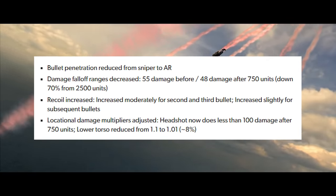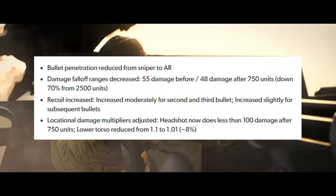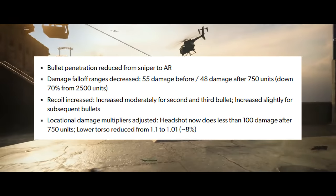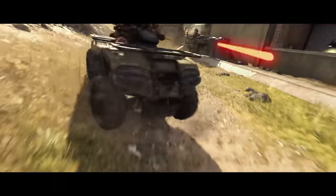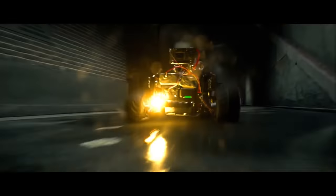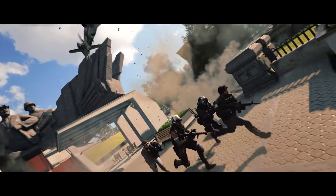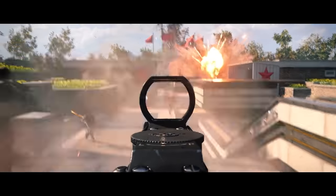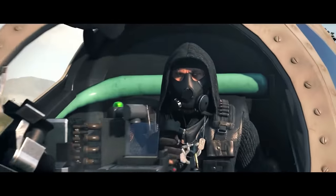This new update changes the DMR-14's bullet penetration value from sniper to assault rifle. The damage fall-off range has also been decreased by 70%, from 2,500 units to 750 units. Before 750 units, the gun will do 55 damage per shot; after 750 units, it will do 48 damage per shot. The damage multipliers have also been reduced — headshots now do less than 100 damage after 750 units, and the lower torso damage is now 1.01 times, down from 1.1.